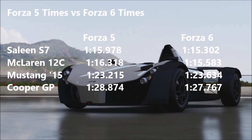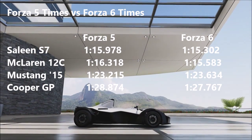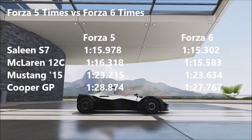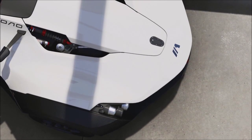And finally the Mini Cooper goes about a second quicker than it did in Forza 5 — that is a second quicker, which is pretty good. That just shows how much the hot hatches have finally improved and are actually drivable now.